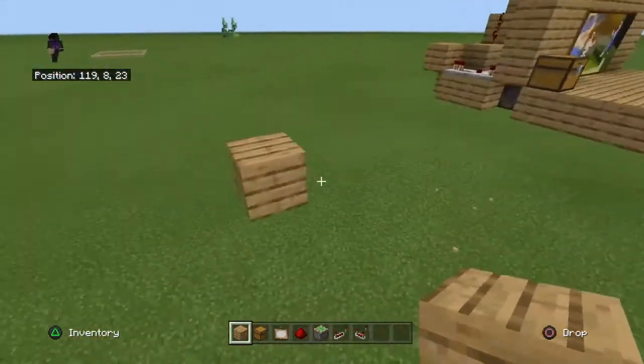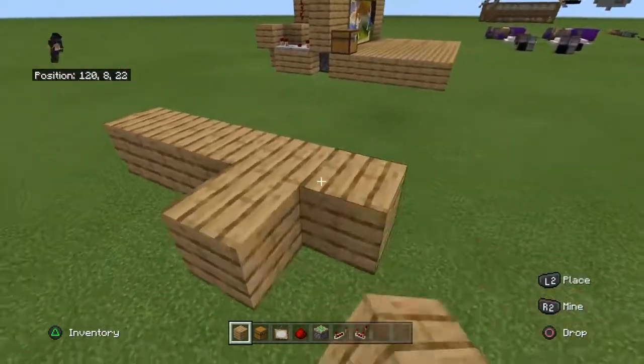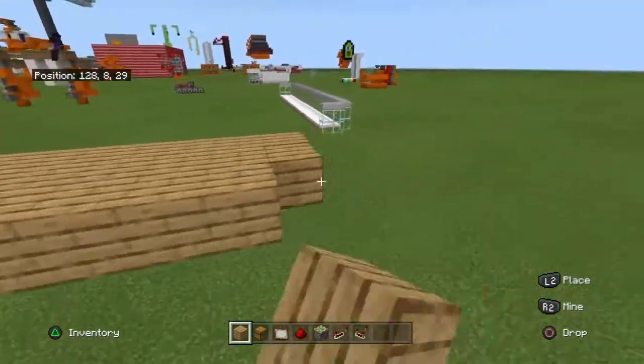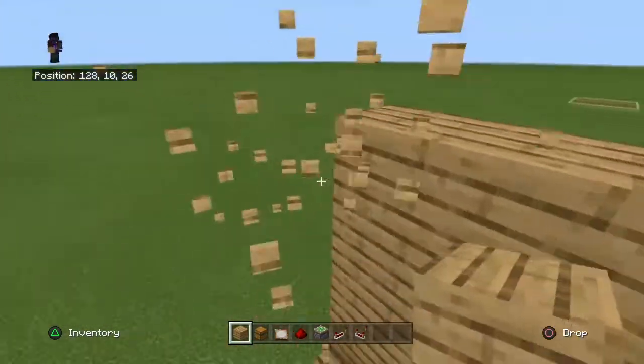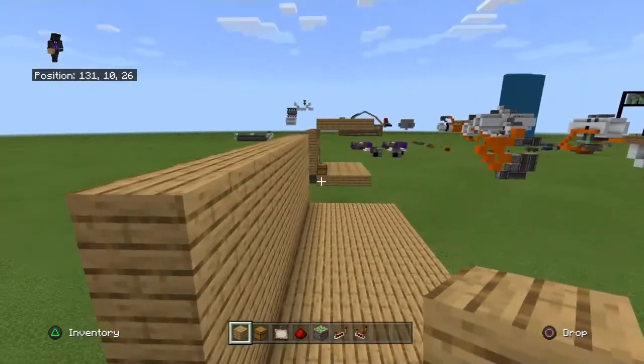Firstly, build yourself a big area. It doesn't have to be a certain size, just build a room. Build up a wall. Your wall should be four blocks tall, and then you don't really need a roof, but you should put it in just to make it look more like a room.